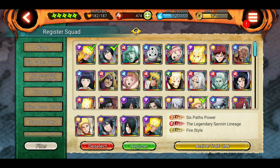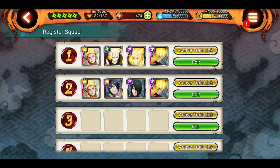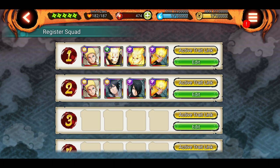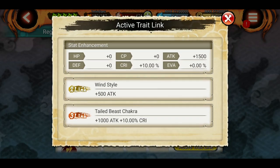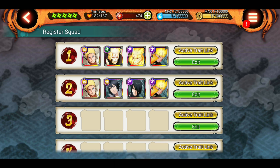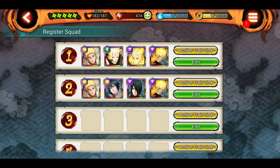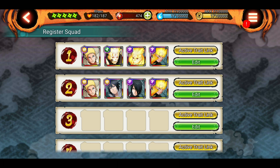It's not the case that if you don't register a squad you won't get the benefit — you will still get it. But registering helps you choose the squad faster. When doing missions, you can quickly switch between registered squads from the mission screen, which is why registering is very useful. For example, if you're using a team for attack missions, you can create a registered squad for them. Even without registering, you can still get the bonus as long as the traits are unlocked.